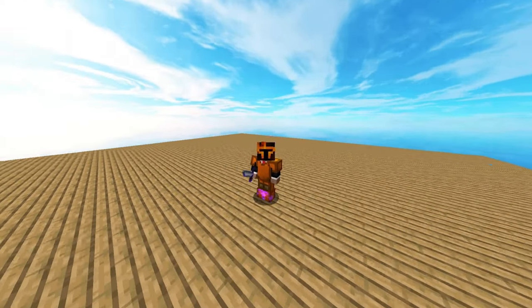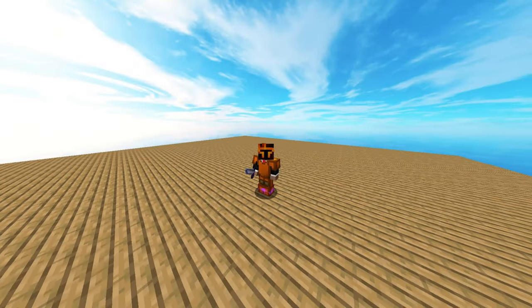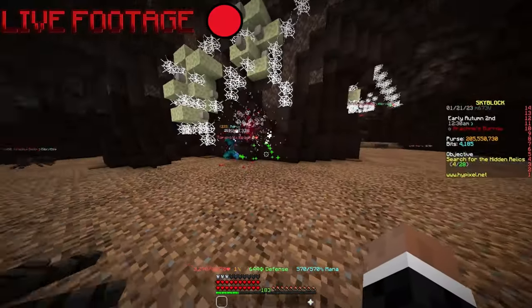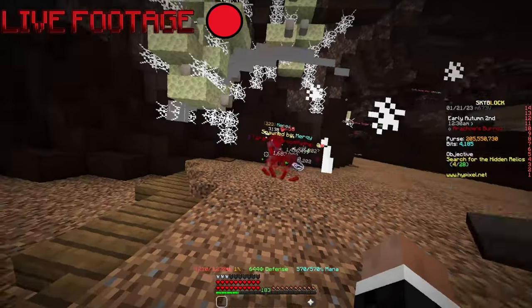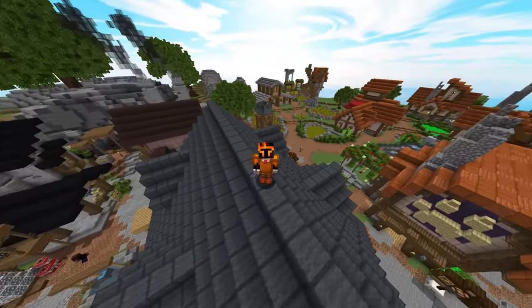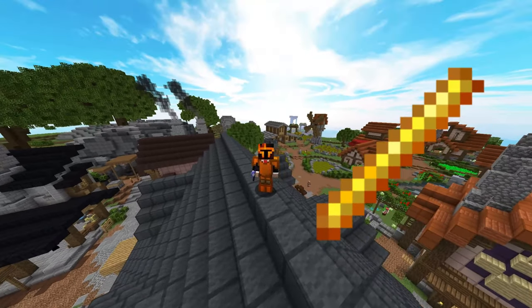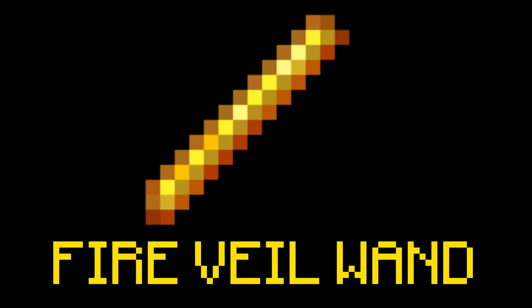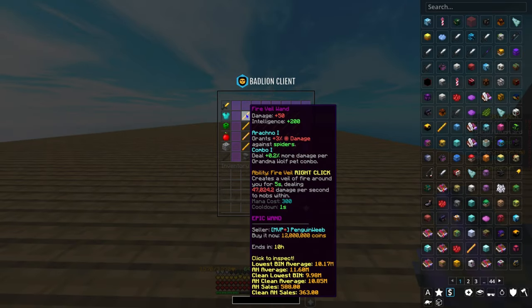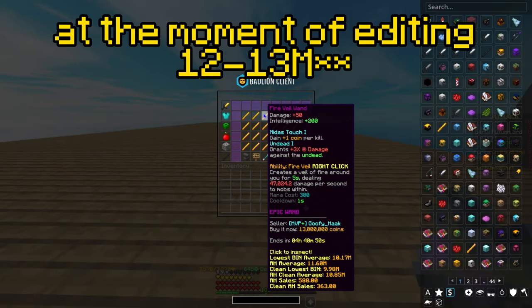Today I'm going to show you a setup under 20 million coins that will make you almost as efficient as Hyperion users. First and most importantly, you need a Fire Veil Wand, which will cost you only 10 to 11 million coins.